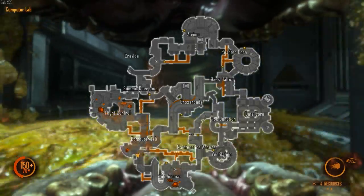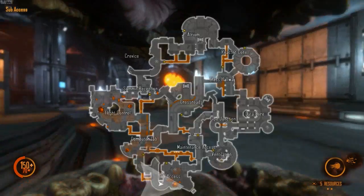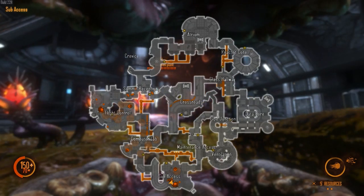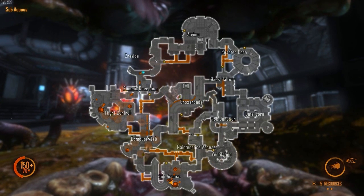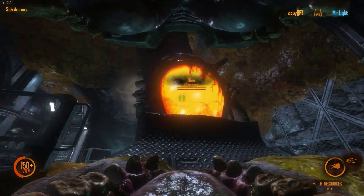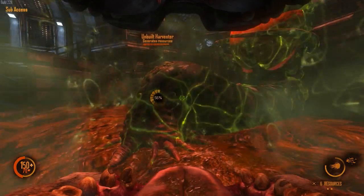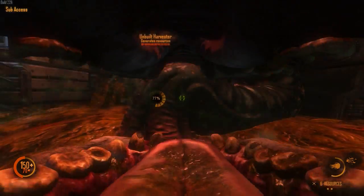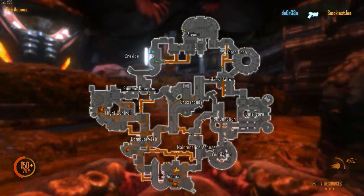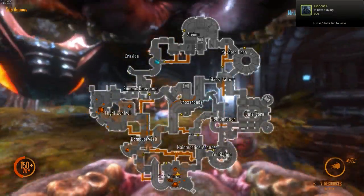This is basically gorge gameplay — trying to secure and build stuff as much as possible. Sub axis still pretty safe; we haven't seen anyone here so far. Looks like the marines are mostly pushing from data core to atrium to summit reception. I'm not sure if I should start pushing a little further. This resource node needs to be built — I'll blow all my resources. If I have nine I'll try to secure maybe ventilation or crossroads.